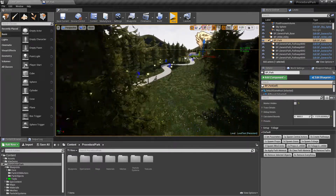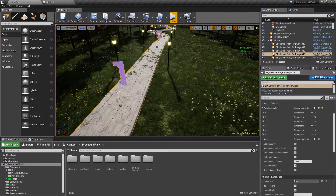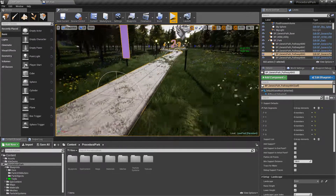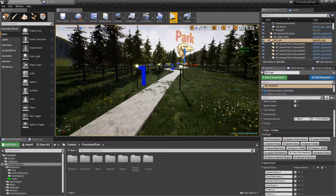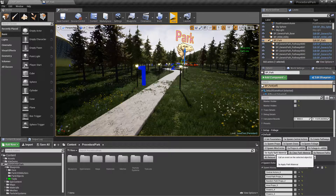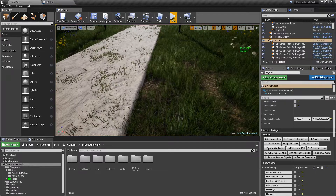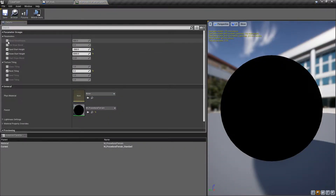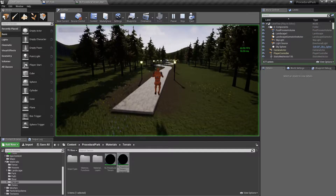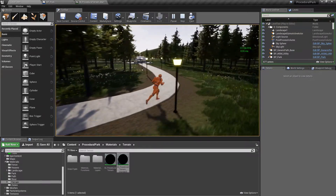The next step is using the material to make the roads look correct. The grass is kind of overlapping the pathway, so you can come here and apply the path material. Once you click it and open the material instance, make a change and save it to force Unreal to update the material. Now the paths have a different texture and no grass is overlapping the path.